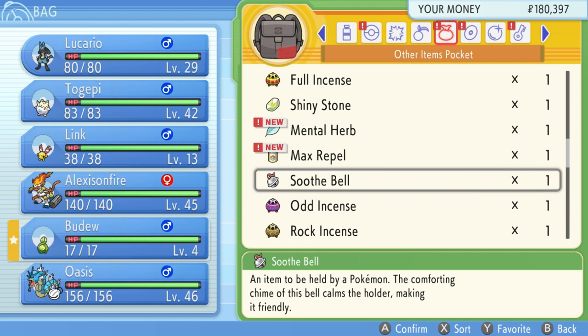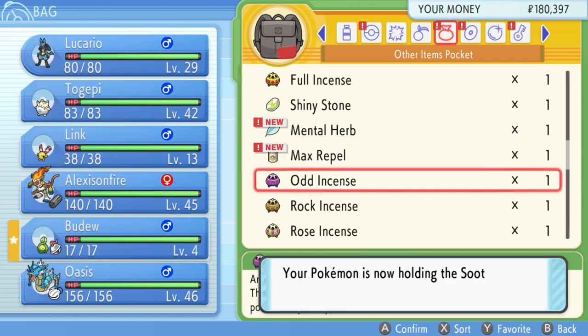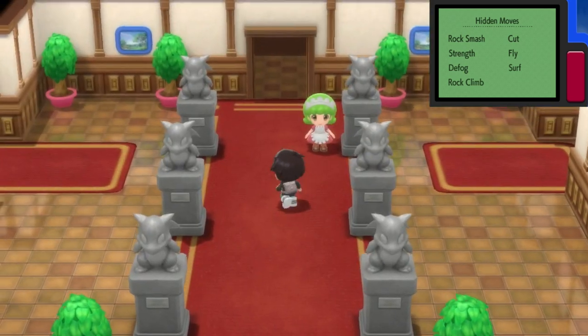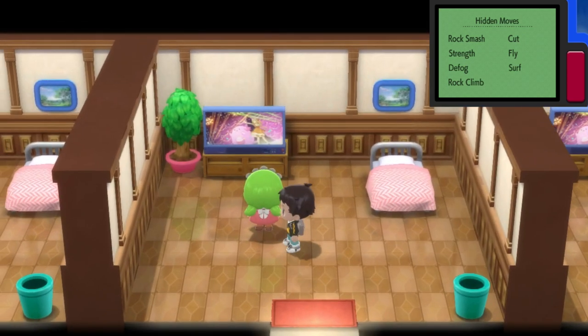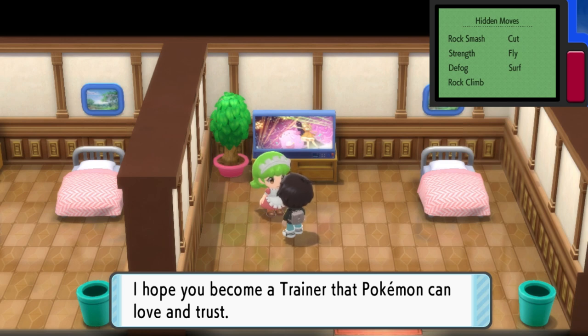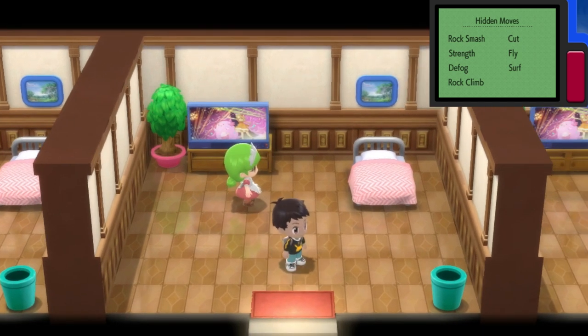Lastly, I have a crucial tip for even faster friendship grinding. If you equip your Pokemon with a Soothe Bell, which is found by talking to a maid in the Pokemon Mansion, you will get a friendship boost of 50% per increase. So if you use a friendship-raising berry on a Pokemon with low friendship while having the Soothe Bell equipped, you gain 15 friendship points instead of 10 — that's worth it.